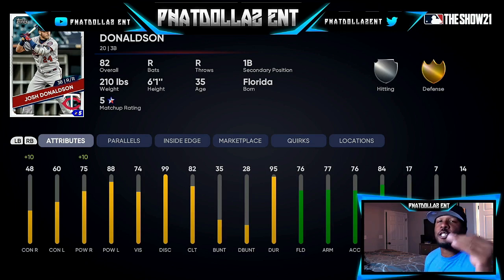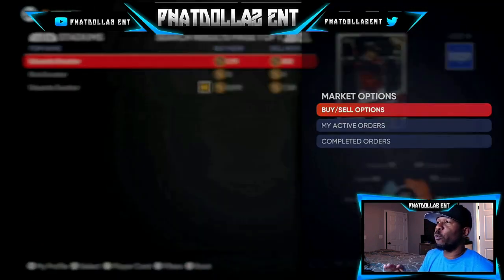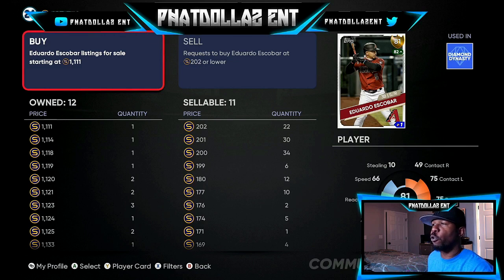Another card sneaking under the radar is Escobar. People have had orders in for him since he was a silver. You can get him for around 1000 to 2000-3000 stubs — the lowest buy orders are at 202 stubs with 22 orders at that price and 34 orders at 200 stubs. The way he's been playing — four hits over the past three games, batting .245 with 15 home runs — somebody is going to make a big profit on him.